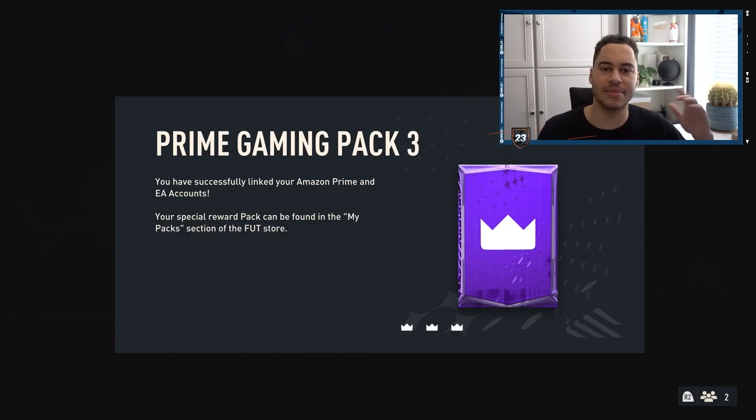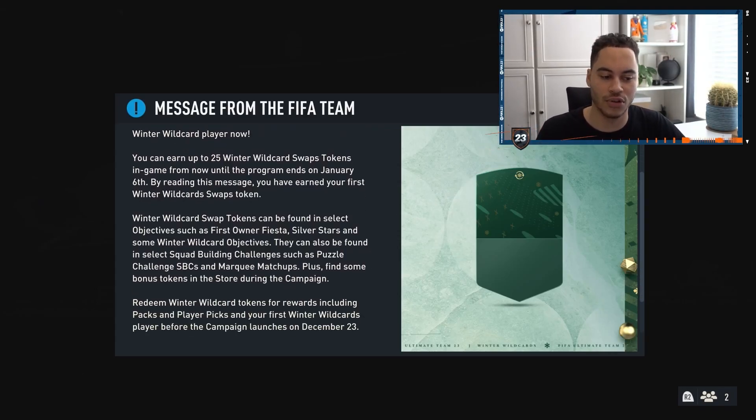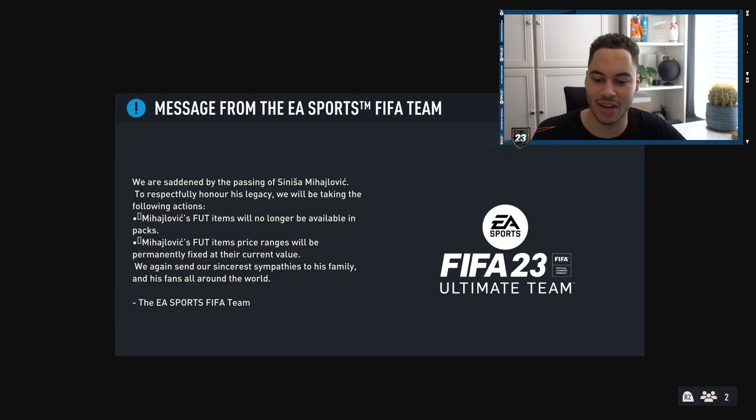Now we should head into Ultimate Team and open our pack. Loading up Ultimate Team, we get this pop-up: Prime Gaming Pack — free. You've successfully linked your Amazon Prime and EA accounts. Your special pack can be found in the My Pack section on the FUT Store. Fingers crossed we can actually get something good.